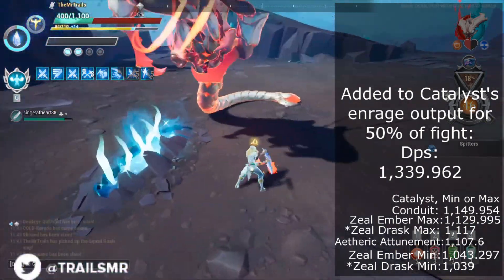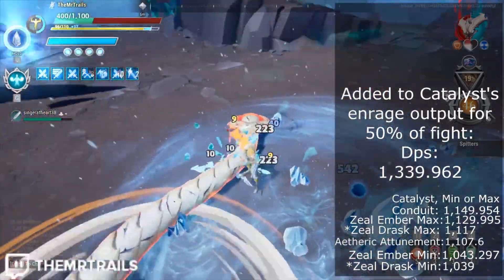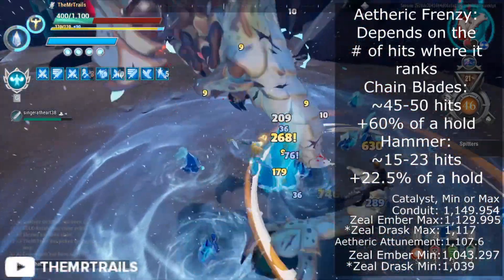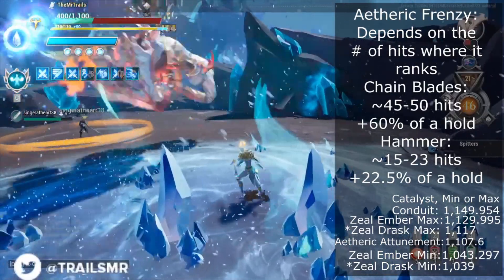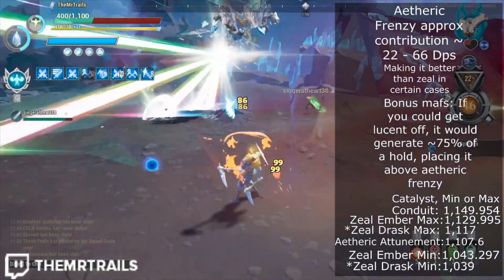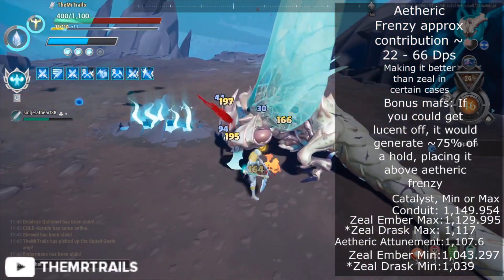We can now rank ourselves: Catalyst comes out on top by a pretty large margin, with Conduit in second, followed by Etheric Attunement and then Zeal. But we still need to work in Etheric Frenzy and Energized. Etheric Frenzy's DPS additions depend on how many hits occur during the timeframe. With a weapon like Chainblades, we can fit in around 48 hits in 10 seconds — enough for Etheric Frenzy to add 60% of a lantern charge, meaning it would add about 60% of the lantern's damage, yielding 1,064.56 DPS on Chainblades. On a slower weapon like Hammer, we'd only get about 18 hits in 10 seconds, with 22.5% of a lantern charge from Etheric Frenzy, giving us 1,024.21 DPS. So in some cases, even Etheric Frenzy would be better than Zeal.